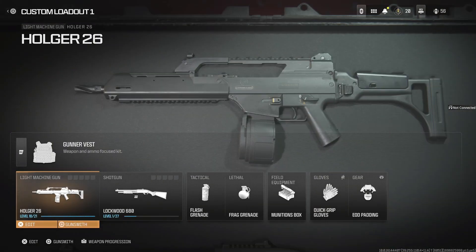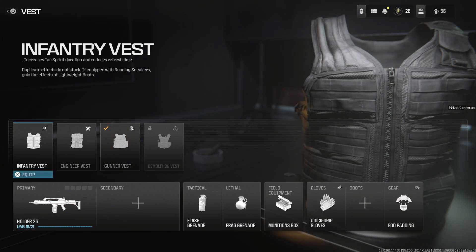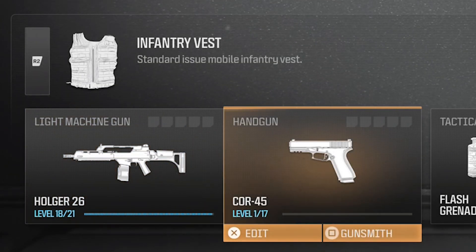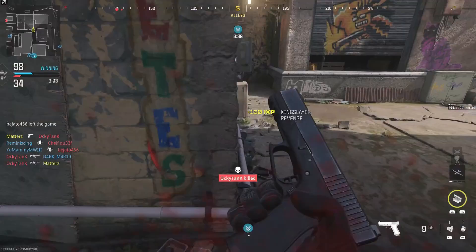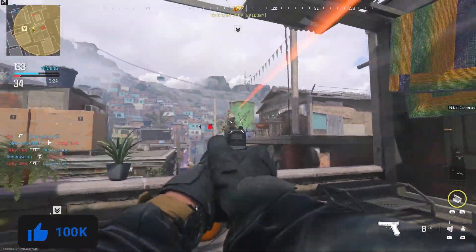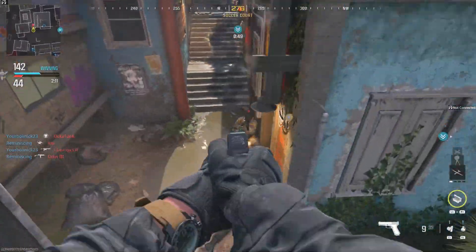Equip the Gunner Vest and then unequip it, and the Core 45 will appear in your loadout. It is that simple. I was using this pistol for a couple of games — it's actually pretty good, very similar to the X13 from MW19. It's a solid pistol.